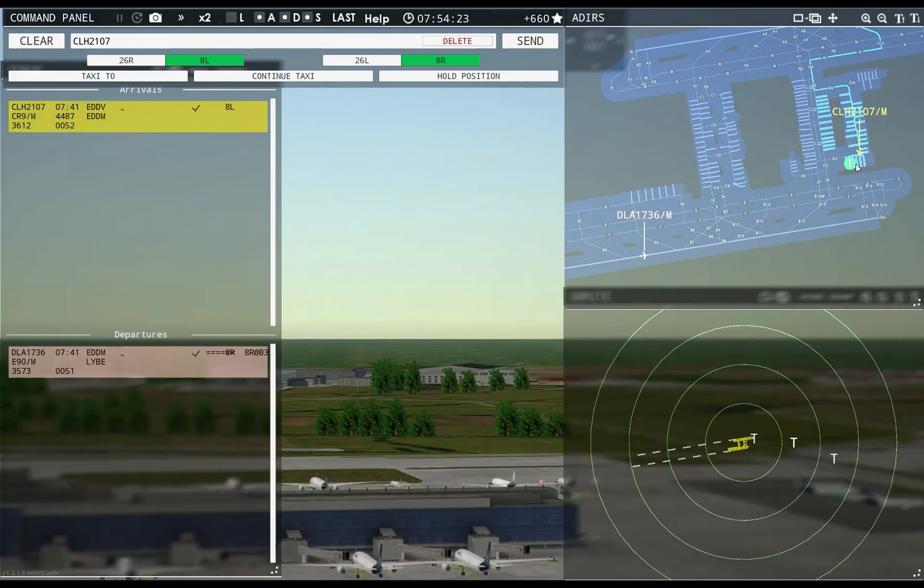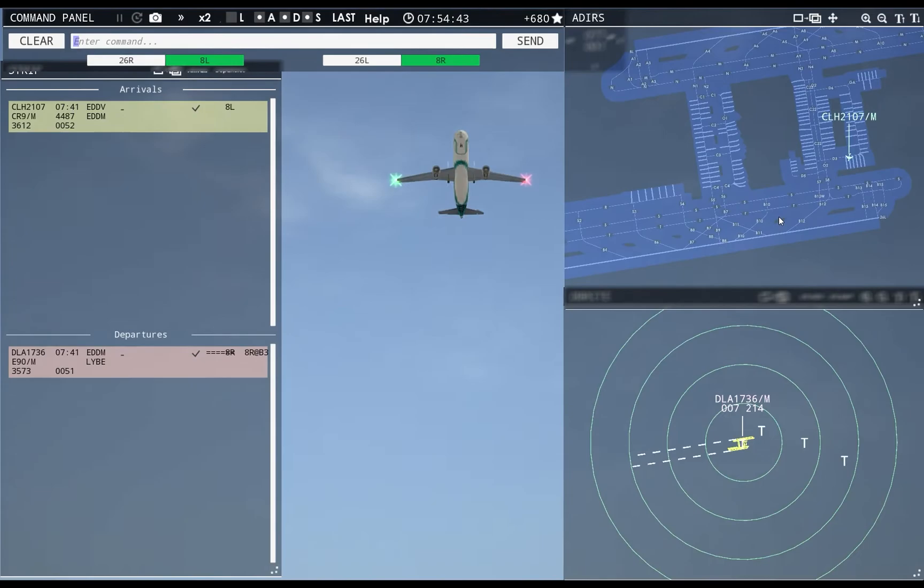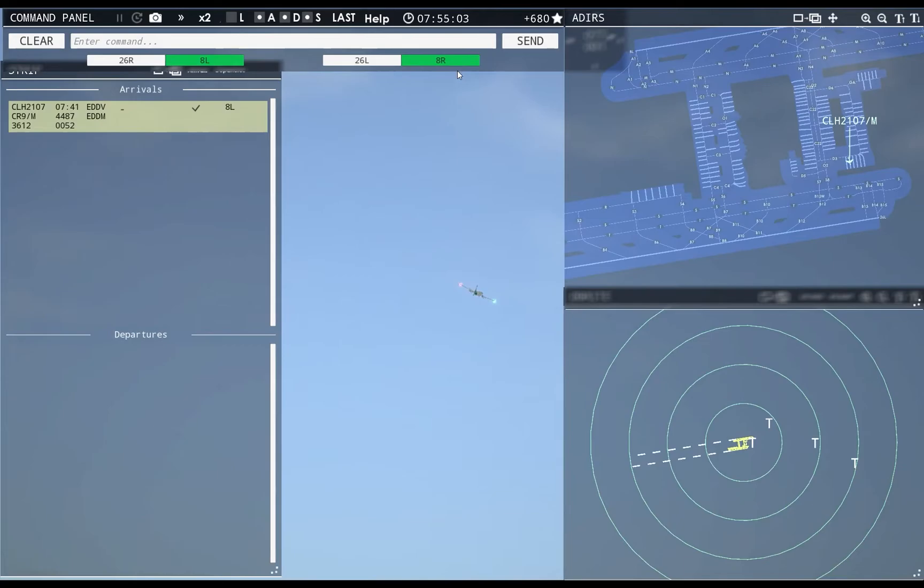Nice — coming up on parking. Lufthansa 1736, contact departure. I didn't get a readback — that's interesting, probably because I screwed up. Dolomiti 1736, contact departure. Goodbye, Dolomiti 1736. Oh, a few seconds over.